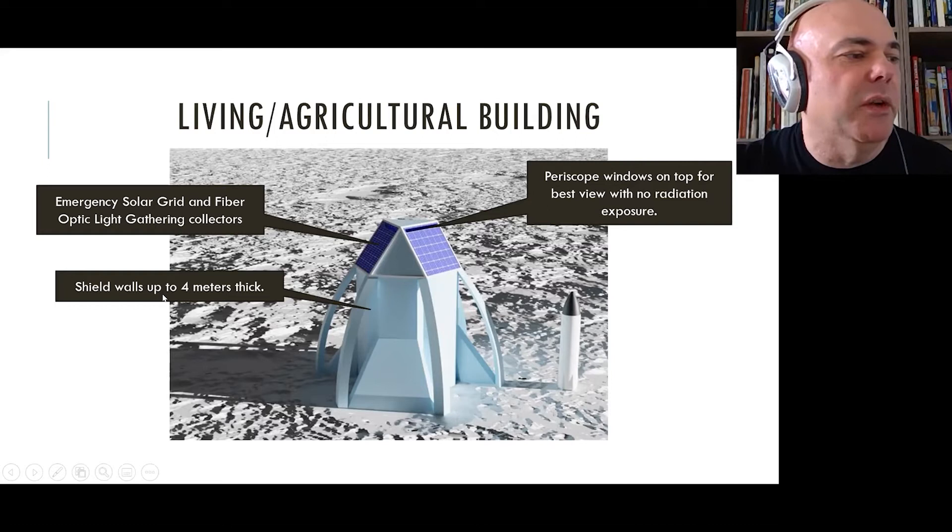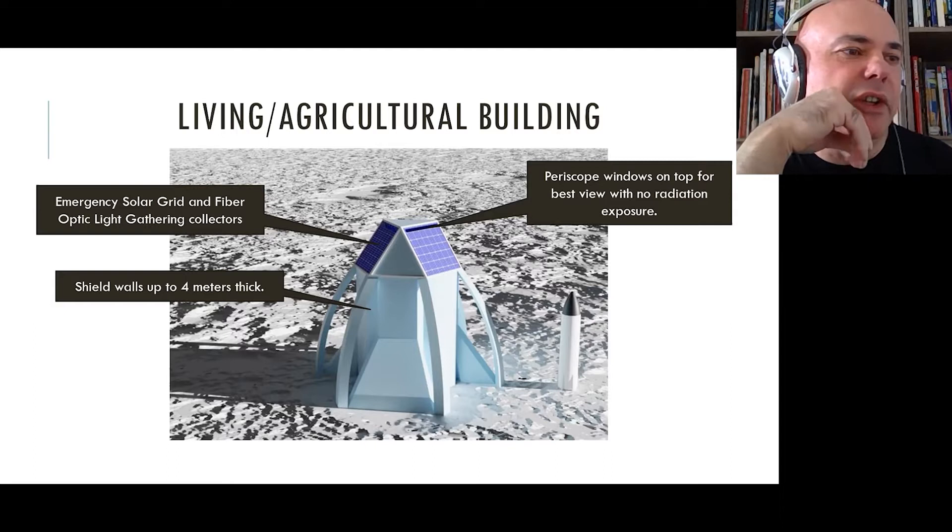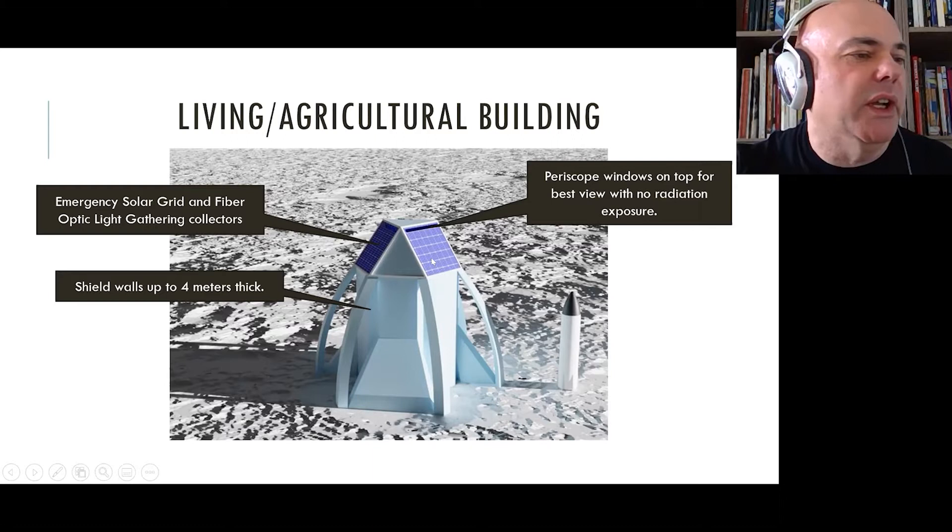We end up with this habitat here. The walls are up to four meters thick — they can be thinner or thicker depending on circumstances and can be thickened over time. They all use a common construction method: essentially take a pillow with a fringe around it, like a decorator pillow, attach a framework, nail the fringe into the walls, fill the pillow with moon dust, and sinter it with microwaves. Once it's settled into place, that's the construction method.